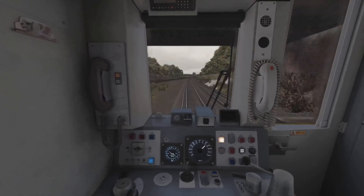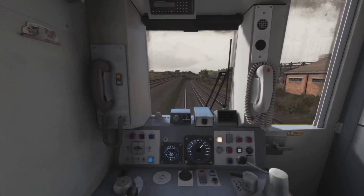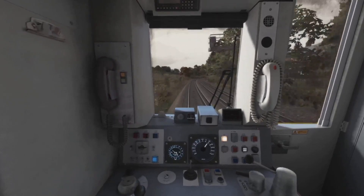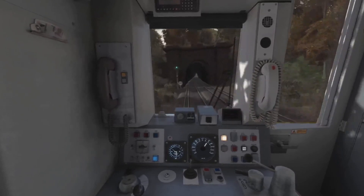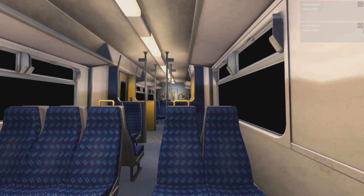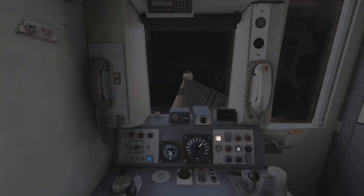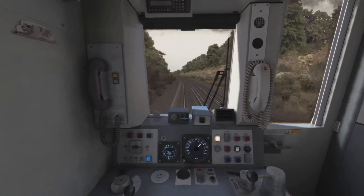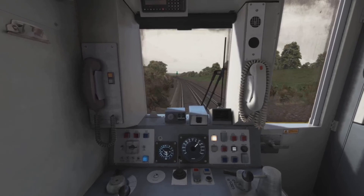Coming down to 80 now as we approach Redhill Tunnel. Down a little bit more - there's the 80. Now into Redhill Tunnel. It's a bit of a weird horn on this one. Listen to that screaming of the motors - brilliant, really really good. Obviously if you do want to get this pack, you can get it off the Armstrong Powerhouse store. When I say it's worth it - yes, it's the 319, it's just brilliant.